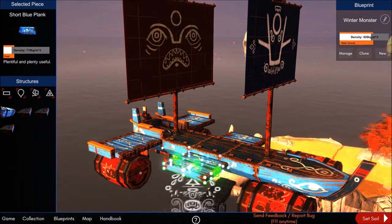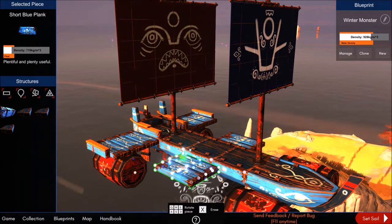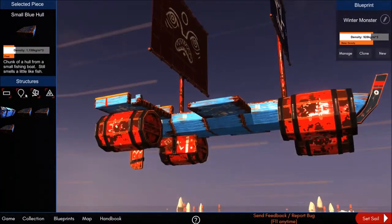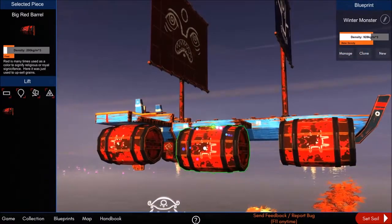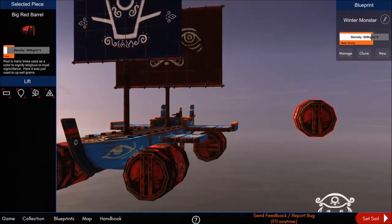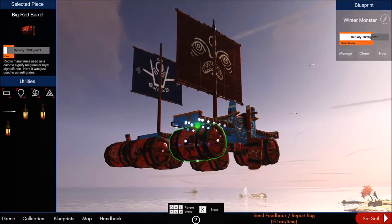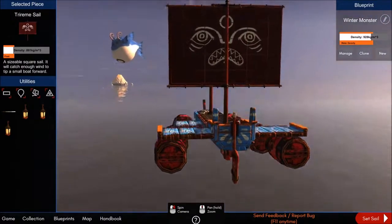The parts where pieces connect light up green; white shows possible connectors. The problem is those short blue planks are a different size than the small blue hull pieces, so they only connect in one place — not ideal, but it is what it is. Barrels give you lift. I'll put some in the middle because the sails will push the front of the boat down when opened, and I want those barrels further out for more stability.